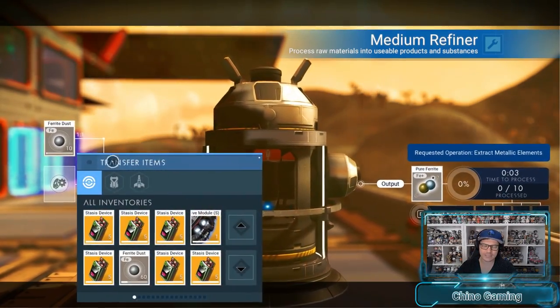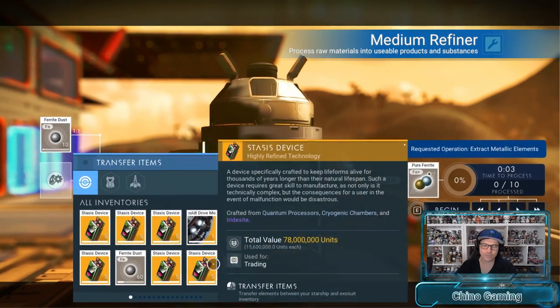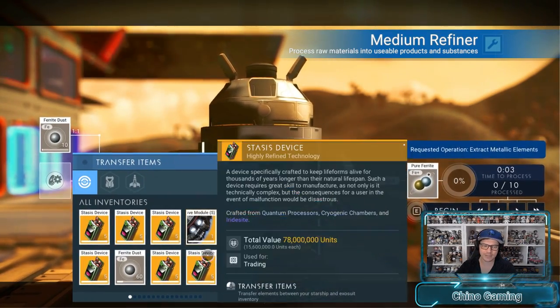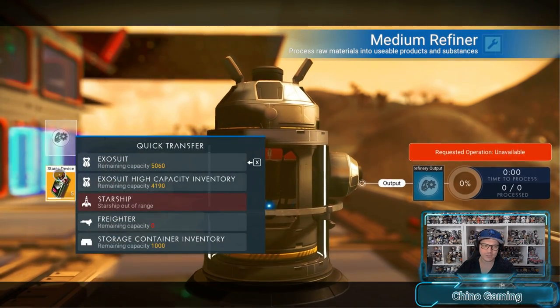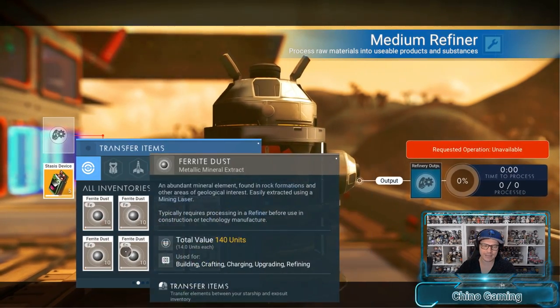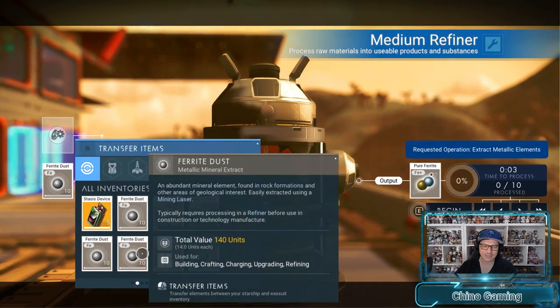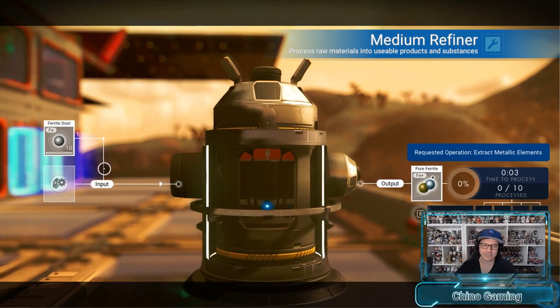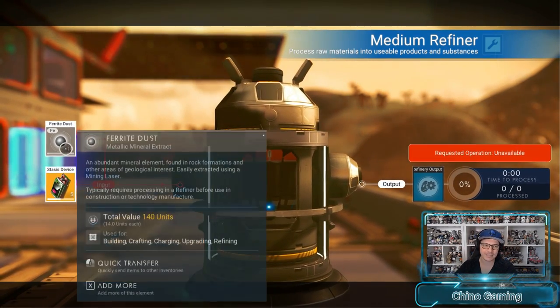The more ferrite dust that disappears from the rest of the inventory, the more duplicated stacks you'll see appearing. So: good item on the bottom, bad goes on top of good — bad disappears, put another bad in, bad goes on top of good — good item disappears, pop another bad in, take the bottom bad and throw it into the exosuit, put the good back and start the process again.